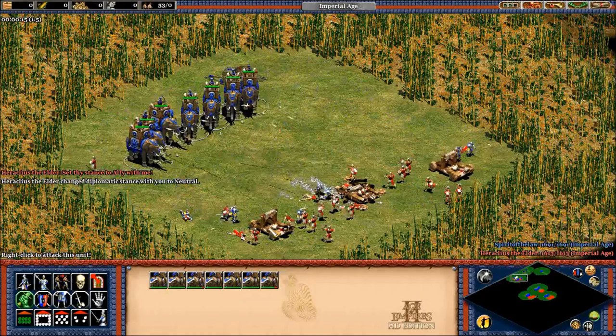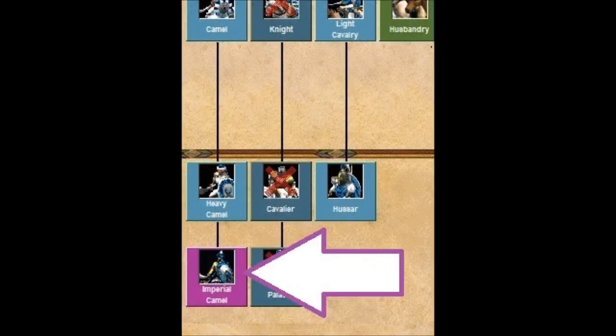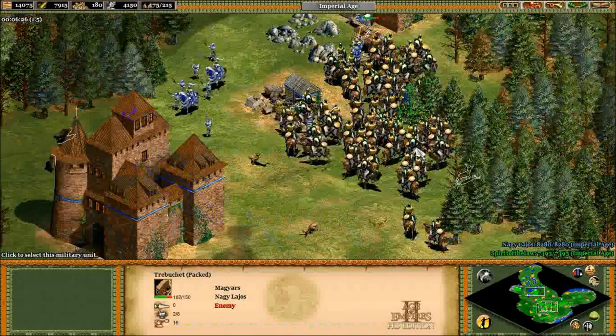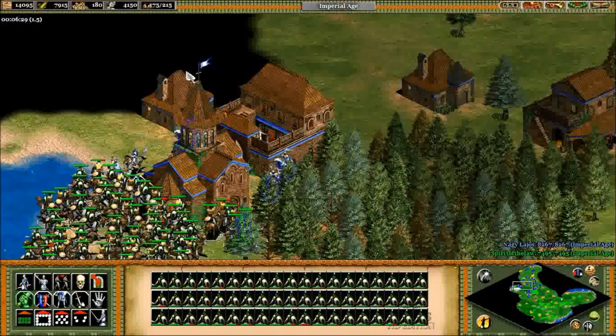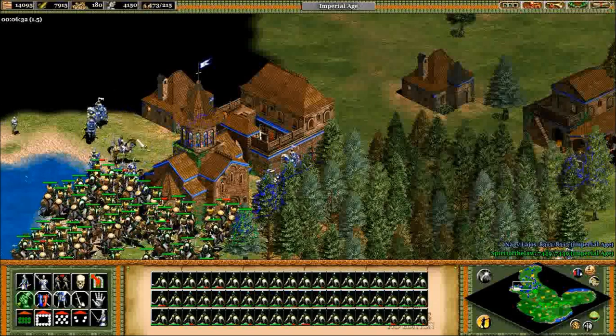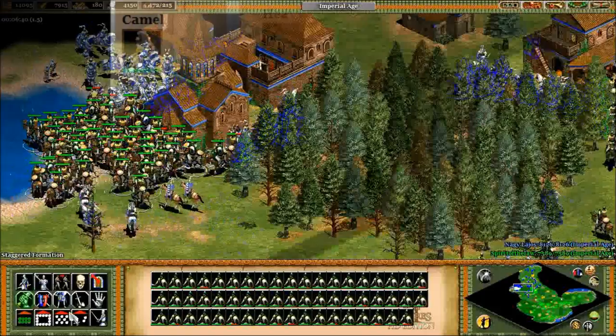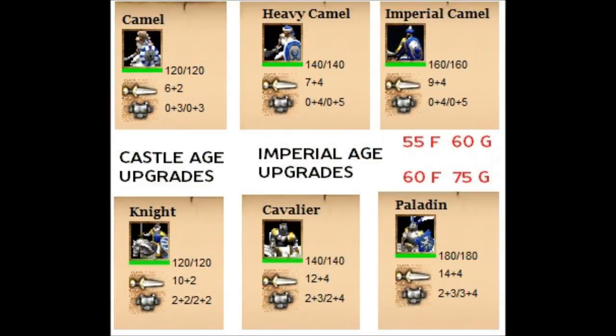The Indians don't just have one unique unit though — they get two. The other is a unique addition to the camel line called the Imperial Camel. Not only do they get this final upgrade to the camel line, but remember they also get the camel civ bonus, so they already had above-average camels anyway. It almost looks like it's been intentionally set up to be compared to the knight line, especially given the fact that Indians don't have access to knights at all. Let's start by looking at the stats directly.